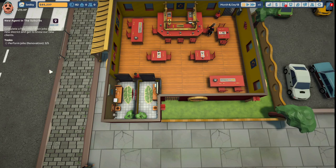We're making progress on the new agent in the suburbs achievement — renovation jobs done: three out of five. I'm going to end the episode here. Thank you so much for stopping by Crooked House. If you liked what you saw, give it a thumbs up and hit that subscribe button if you want to follow Smitty on his journey to create his landlord empire. It really helps us out. Have a great week — see you soon.